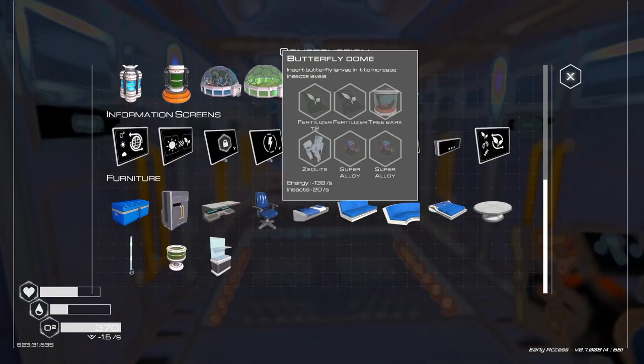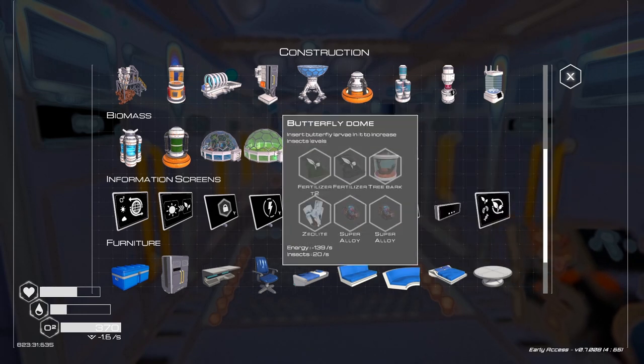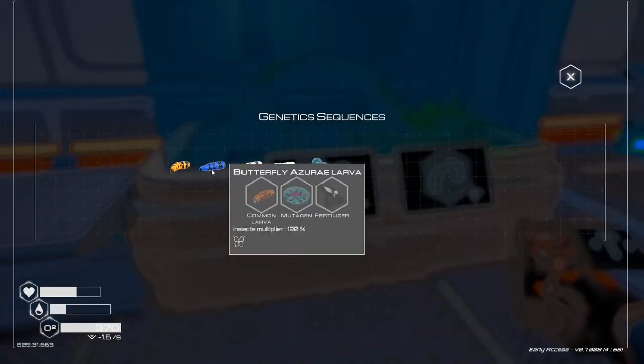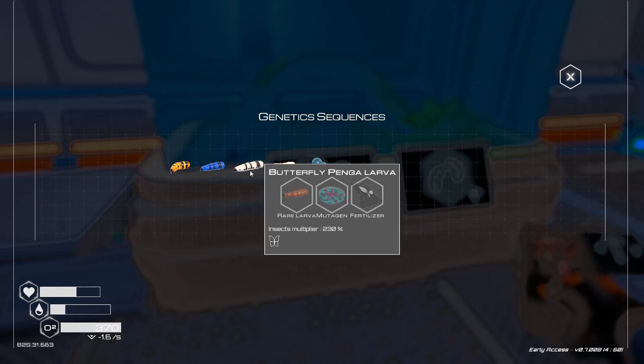The butterfly dome needs fertilizer tier 2, fertilizer tier 1, tree bark, zeolite, and 2 super alloys - and it makes 20 insects per second, which is slightly more than a beehive. You can insert butterfly larvae into it to increase insect levels. You can make butterfly larvae here using common larvae, mutagen, and fertilizer. The better one needs rare larvae, mutagen, and fertilizer.